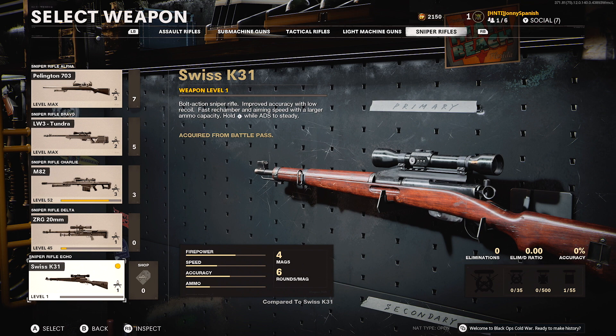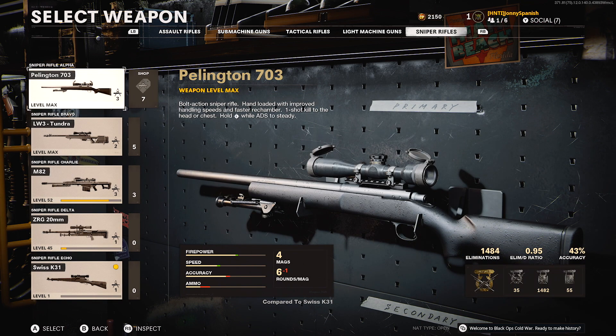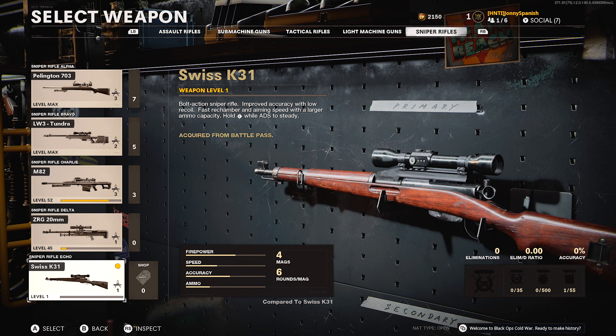My main concern is that as far as firepower is concerned, the Pellington does seem a little better in speed and firepower. However, the accuracy and ammo pool is a little lower. The description on the Swiss K31 says it has improved accuracy with low recoil, faster bolt hammer and aiming speed, so we're gonna see how well that goes. I'm sure it has the same hit markers as the Pellington, but we'll find out.